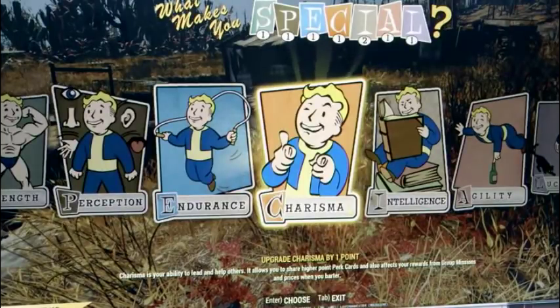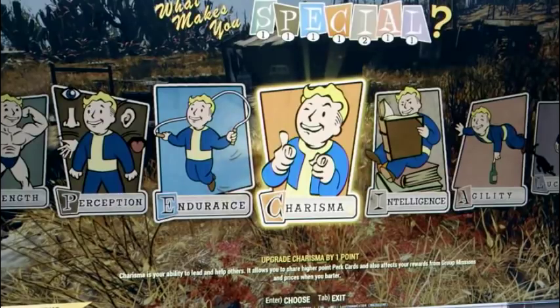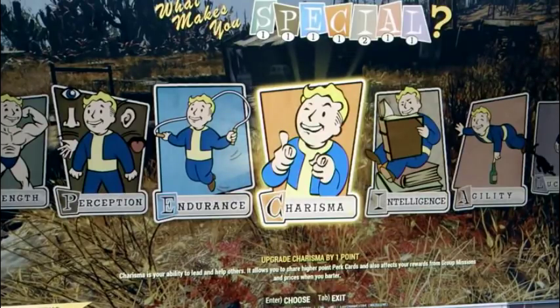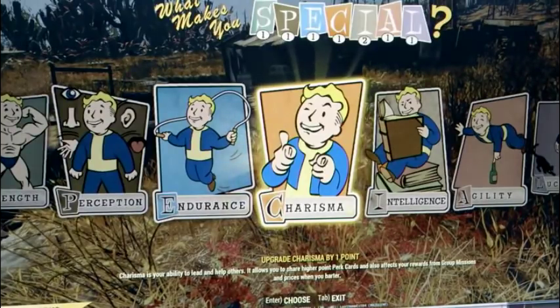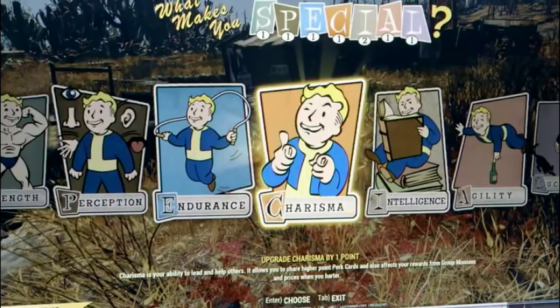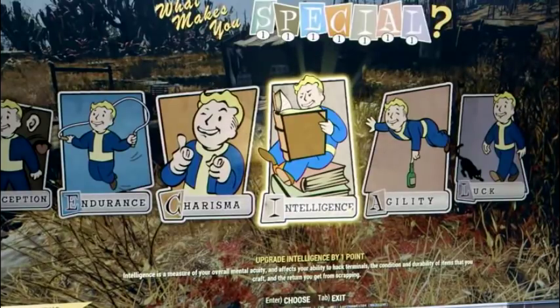Charisma is your ability to lead and help others — it allows you to share higher perk cards, affects your rewards from group missions, and prices when you barter. This is really interesting because it suggests that in a party of four we can actually share perk cards to help each other. I don't know what use bartering will be with no NPCs in the game, just other players to trade with — unless the game has fixed prices that can be reduced with Charisma.